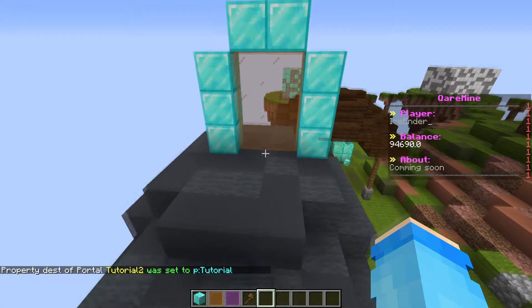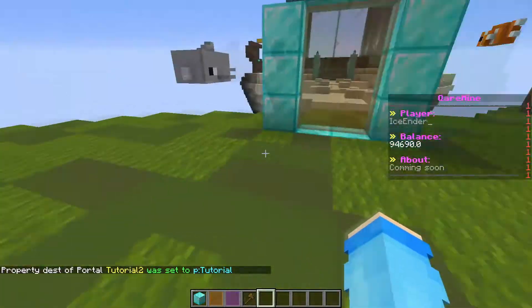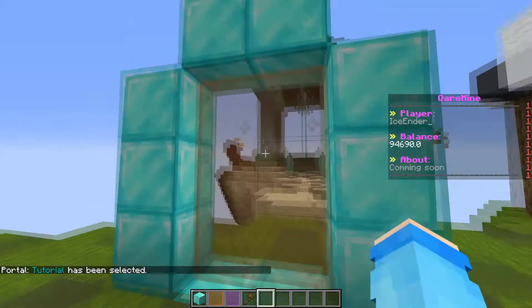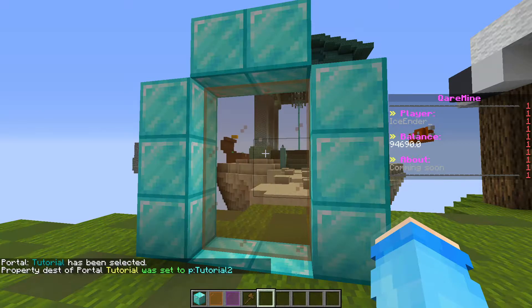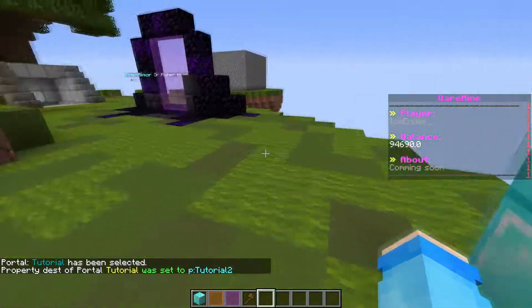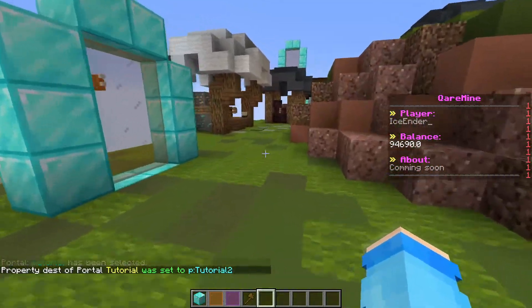Done. Now if you guys enter this portal, you guys will be teleported there. Now you just need to do slash mvp select Tutorial, and then this portal has been selected. Do the same thing for the other one. Now you guys will be able to go into the portal and get out like this.